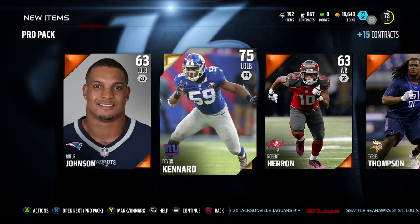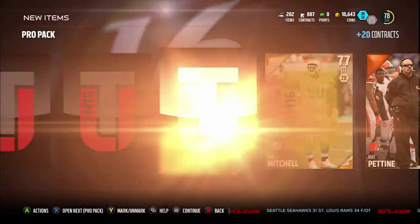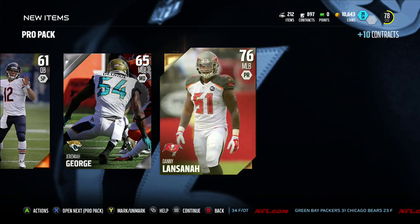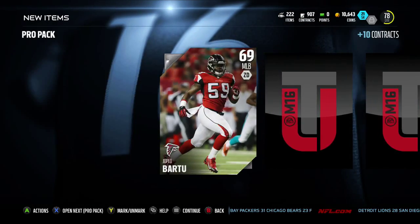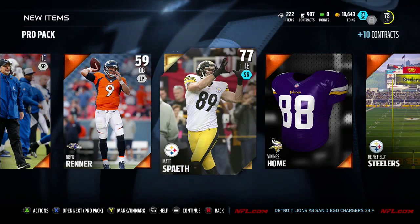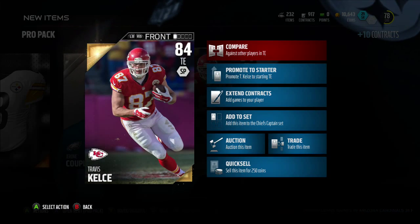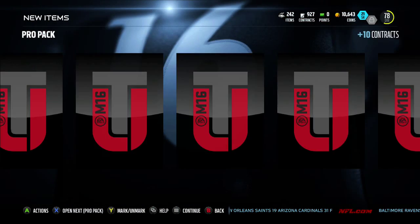We get Devon Kennard, 75 overall — on to the next pack. 80 overall and up is really what I'm looking for; elites would be great, but I just need starters. Earl Mitchell, 77 overall — that'll probably start for me. Danny Lentz, 76 overall middle linebacker. Come on, EA. Matt Spaeth, 77 overall tight end. We're not having the luck today — I haven't even gotten an 80 overall yet. Travis Kelce — that's actually a really good pull. He probably goes for a decent amount, so I'll probably end up selling him and using the coins. I'm trying to do the Brian Finneran collection. That's the best pull I've had so far this year.